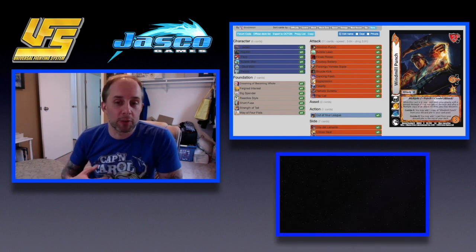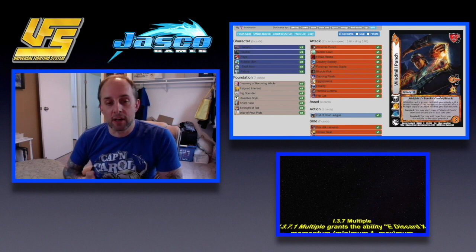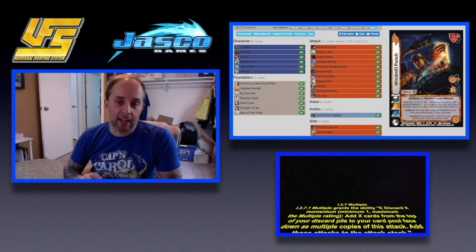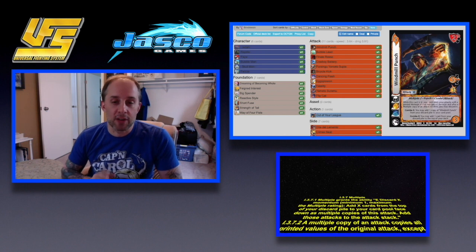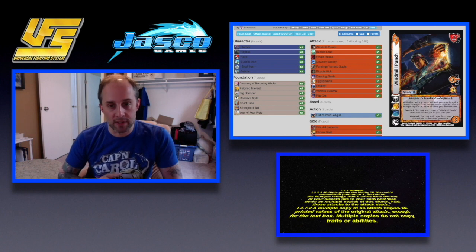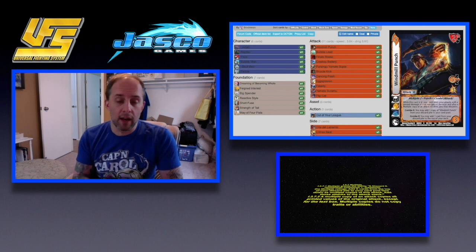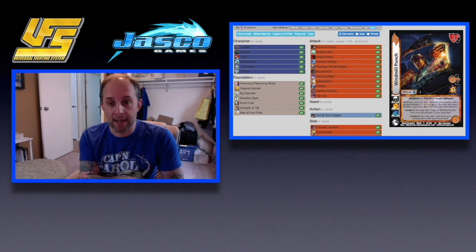The multiple keyword states that you discard X momentum, bring them back face down as a copy of the attack equal to them, up to the multiple rating. So if it's multiple three, you can do multiple one, two, or three depending on what you discard as cost, and then they go into your card pool face down and become a copy of that attack that has multiple on it.